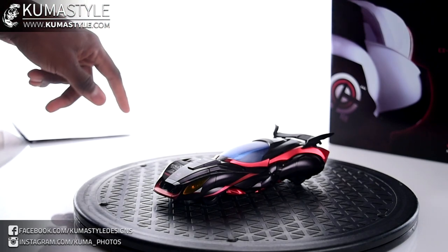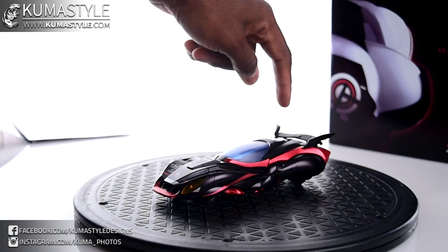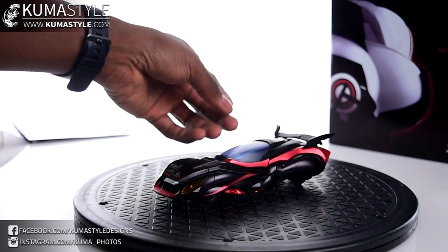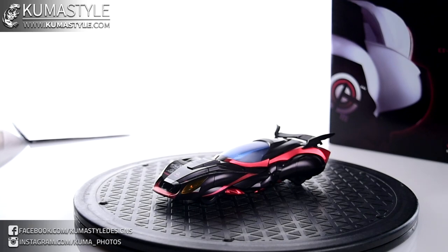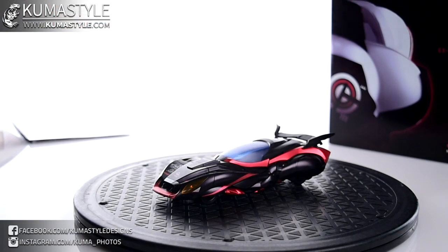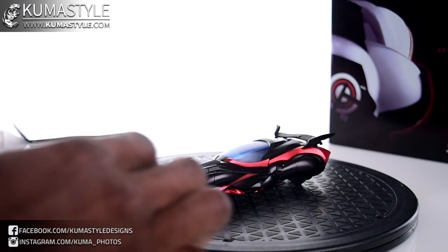One thing I'll say just in case you don't watch the transformation video: it's not shown in the instructions, but the ends of the spoilers — these fins — don't come attached, and the instructions just expect you to know what they are. I was looking around thinking I'd lost these pieces; they're actually the bunny ears folded up. It took me going through probably ten videos of this figure until somebody finally did it on camera. So — bunny ears for the spoiler fins, remember that.